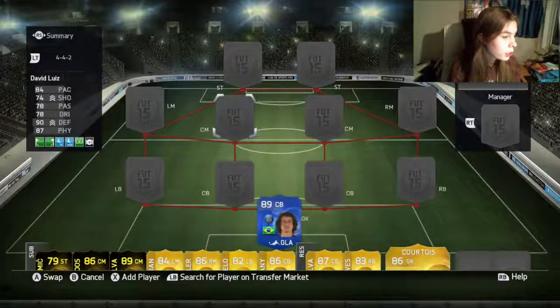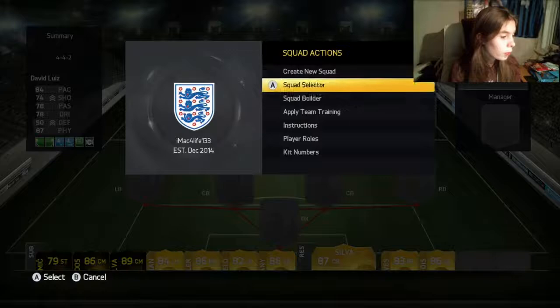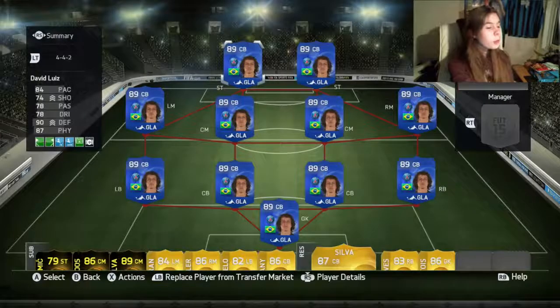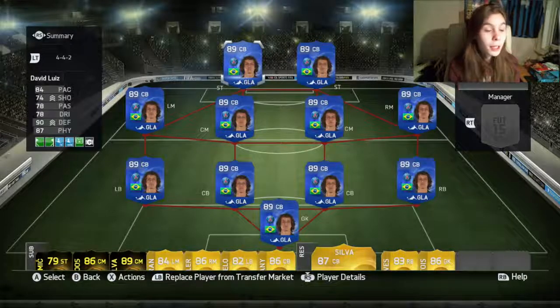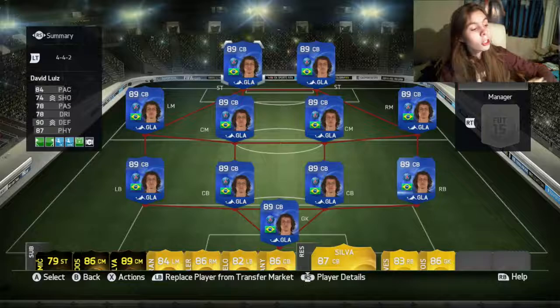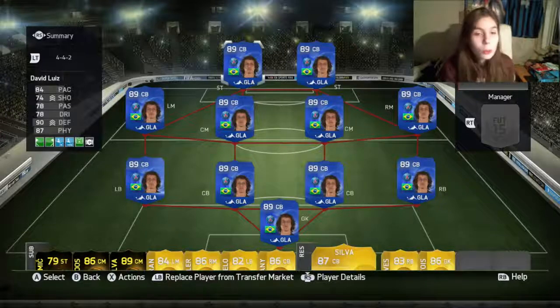They'll just disappear and you can't play with them. They just duplicate your player. Once you've done that, put it back on there, press Y, go into the squad, and press B — and then your whole team of David Louises will come up, as you can see on the screen right now.